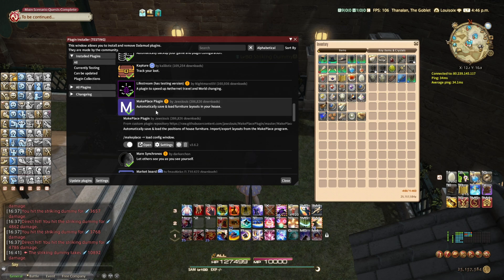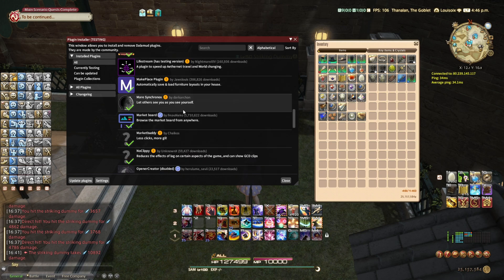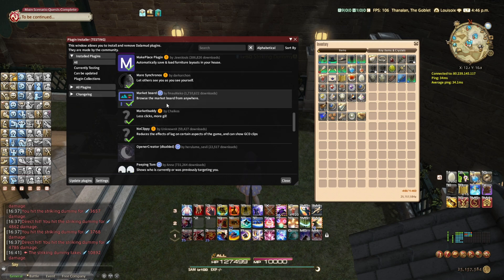Lifestream is the plugin we talked about. MakePlace is the plugin we talked about. Mare is the plugin we talked about — Mare is the mod which syncs up the Glamourer and Customize+ mods so that other players can see your customized modded version of yourself. That's what Mare does. If you just Google it, you will find a whole guide on how to install it. Market Board —